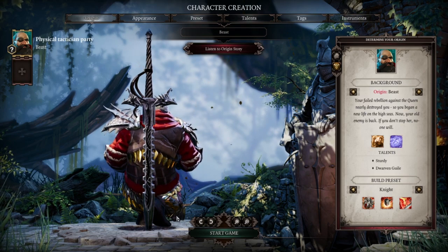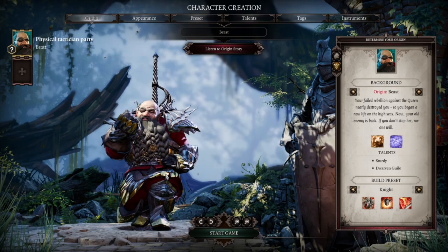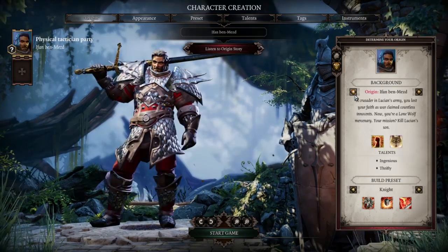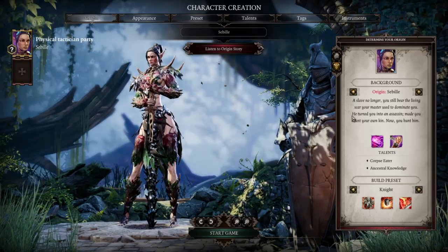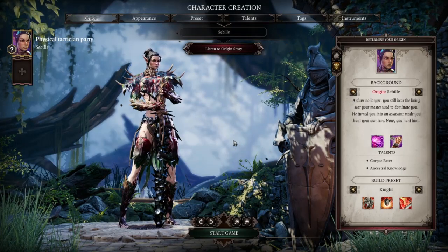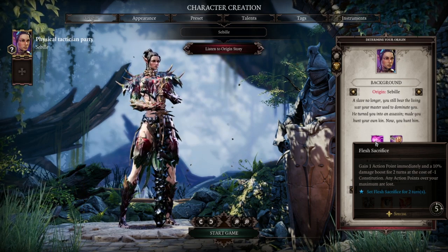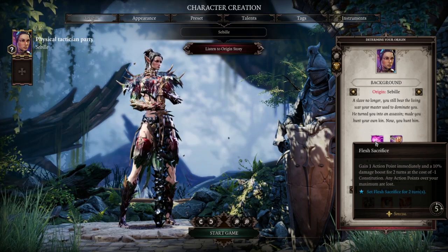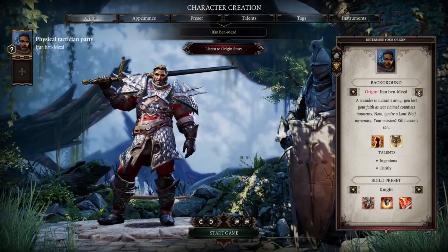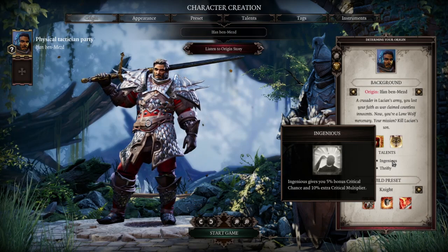Which races make really good warriors in this game? I think there are a lot of good options actually. Elf makes for a very good two-handed warrior because of their Sacrifice — 10% damage increase, though this is additive not multiplicative. The one additional AP is still desired. The human characters, Fane and Lohse, also play a good role as a warrior because of the 5% critical chance and the 10% critical multiplier.